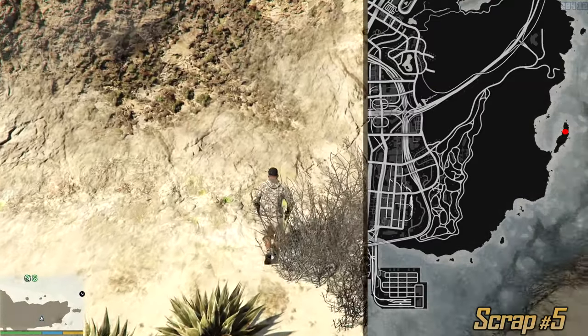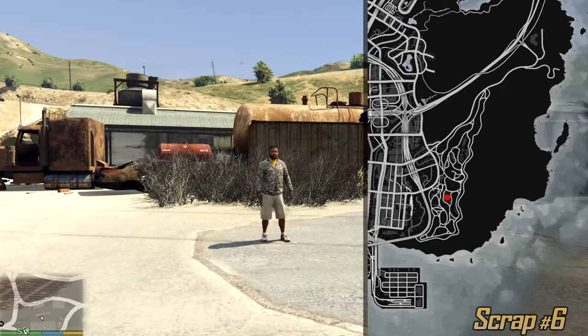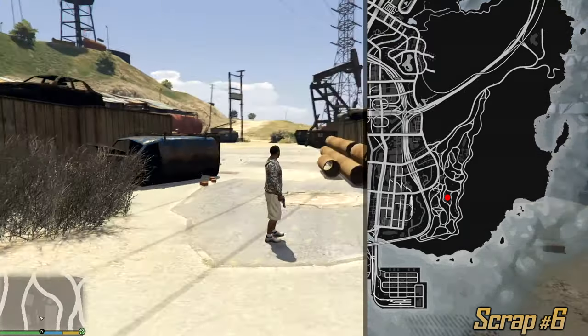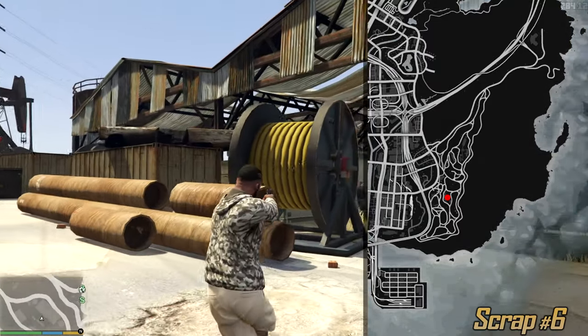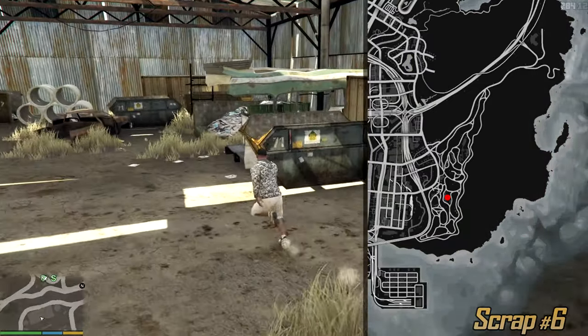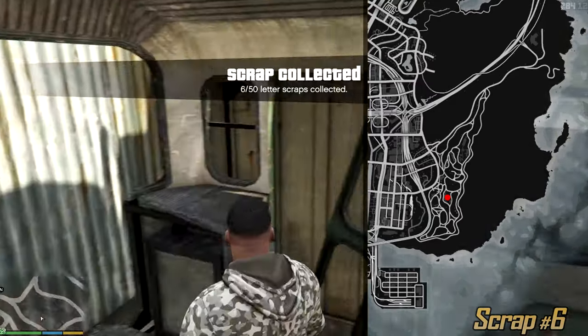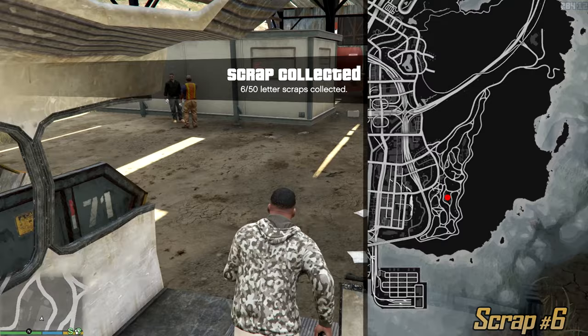Behind the hairy white bush we can find a letter too. And this is the scrapyard — we have a bunch of abandoned vehicles over here. A yellow line: look for the yellow line next to these pipes, the port-a-potty, and over here we have a container. Right next to the container is a half of a bus, and inside of it is the sixth letter scrap.